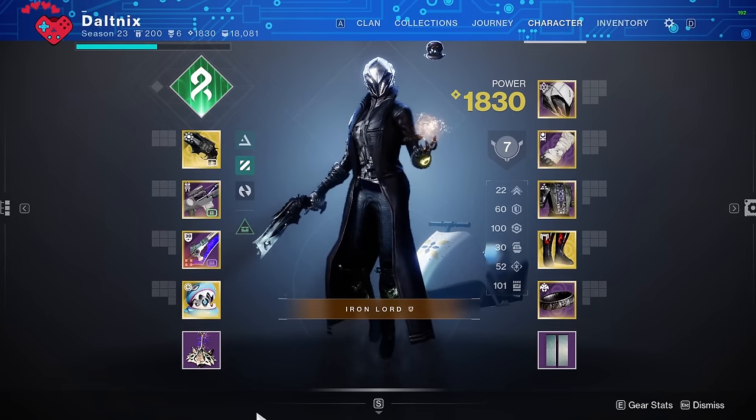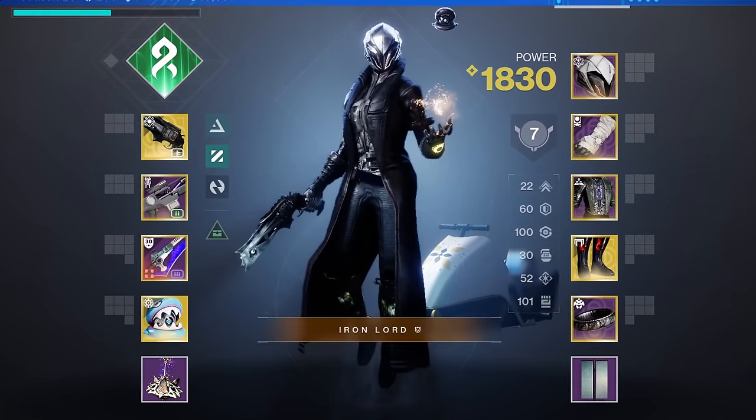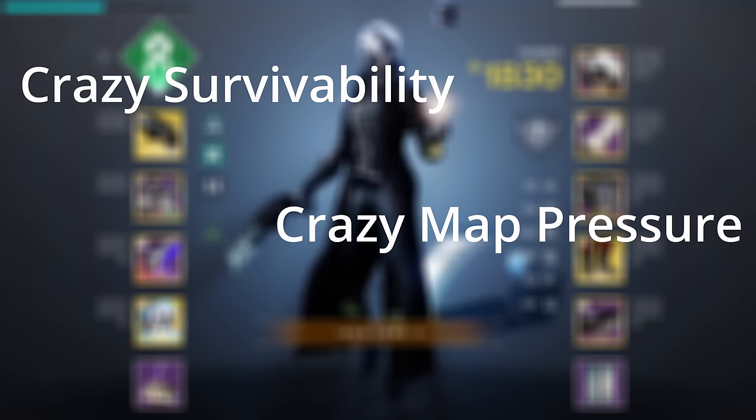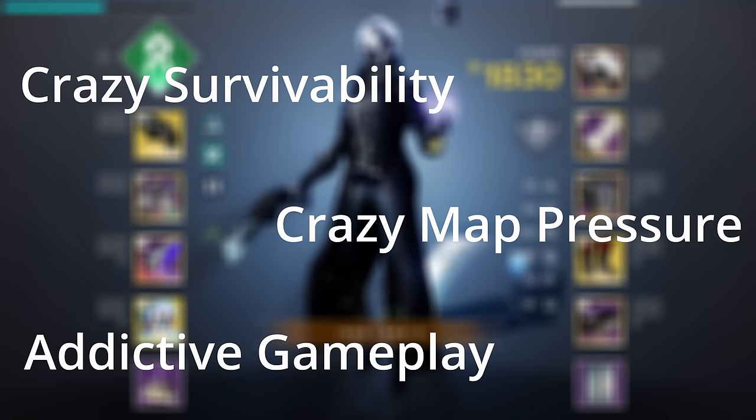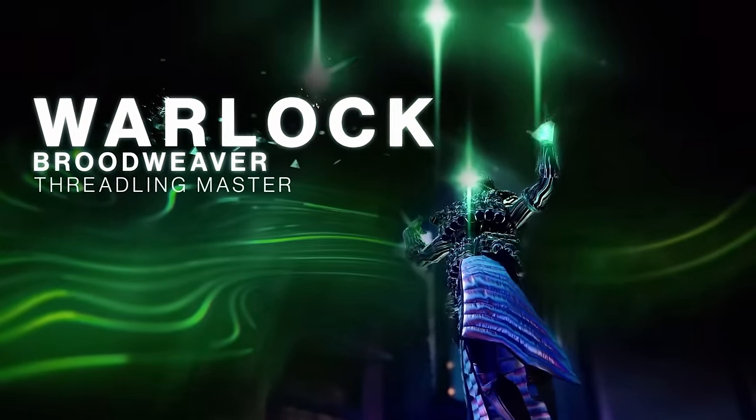This Strand Warlock build is one of the strongest builds in all of Destiny 2 PvP. This class has crazy survivability, crazy map pressure, and overall just a super fun and addicting kit to use. This is the Brood Weaver, and let me show you how to use it.